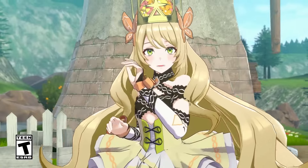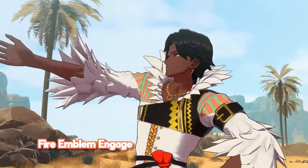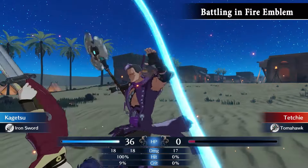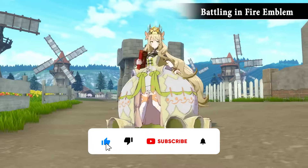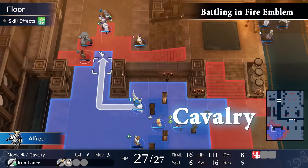Just missing out on the top three spot, we have Fire Emblem Engage. Compared to Fire Emblem: Three Houses, a lot of people greatly prefer the combat in Engage. A big part of that is likely because of the return of the Weapon Triangle mechanic — swords beat axes, axes beat lances, and lances beat swords. New to Engage is also the introduction of fist weapons, which have the advantage over magic, bows, and daggers. One of my biggest complaints with Three Houses was map variety, or lack thereof, and thankfully the maps in Engage are much more well-designed with greatly improved variety.